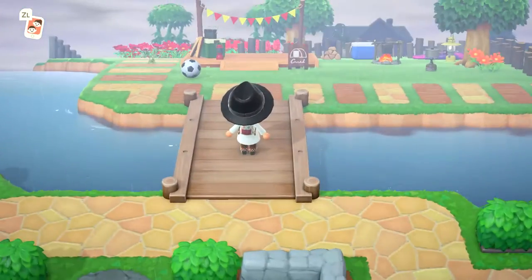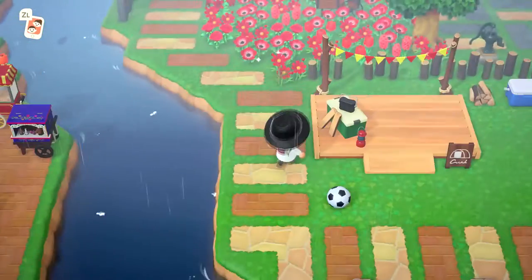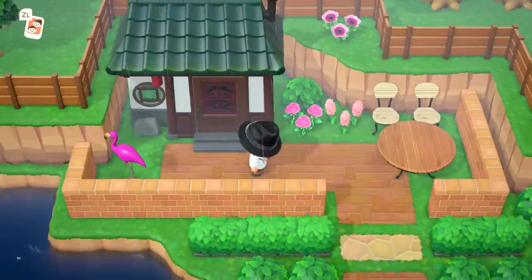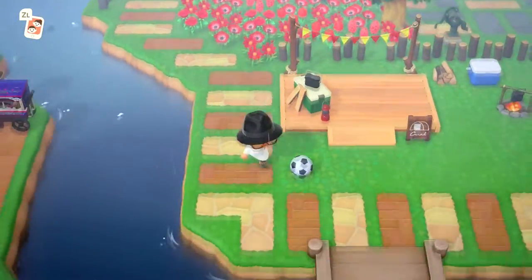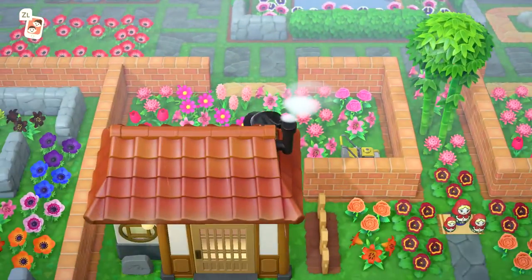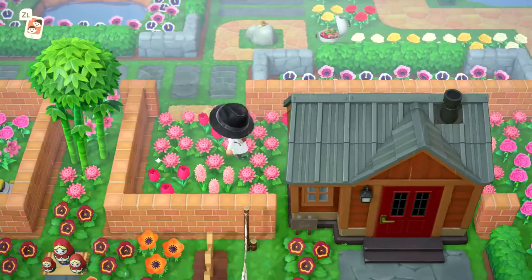Here we have this bridge which goes across to the peninsula here with the two frogs. Here's my campsite, and then here's just a little red flower display. This is Chow's house — the pink panda bear. We'll run back across this bridge and check out the backyards. This is Roy's backyard and this is Cat's backyard — they've got the pink flowers.